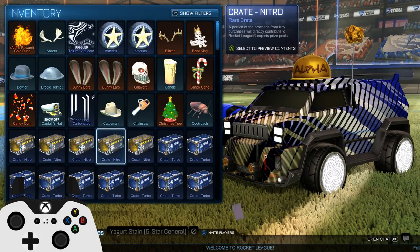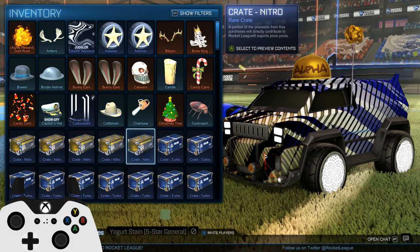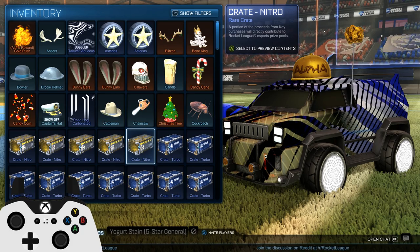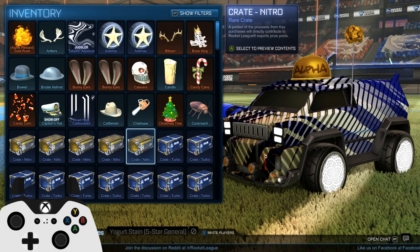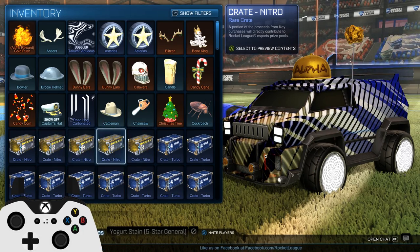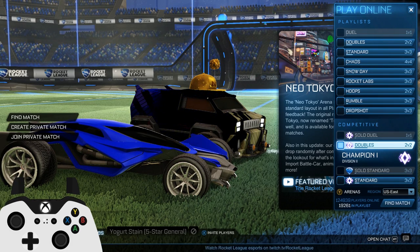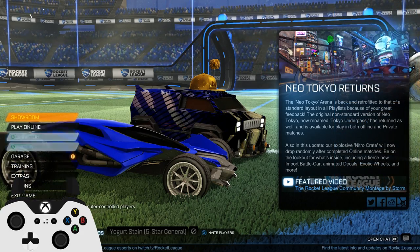We also have five Nitro Crates — they're the new crates that came out. They're really expensive right now. The last Turbo Crates were like two keys when they first came out, and these ones are four. I'm gonna do a much bigger opening tomorrow when they go down a bit. I just can't justify paying four or five keys per crate, that's ridiculous. We got five for now so we're gonna open those, then run a game of ranked with Yogurt at Champion 1.